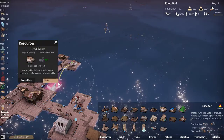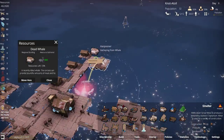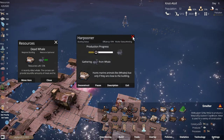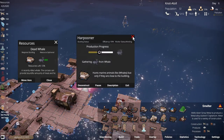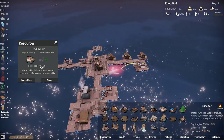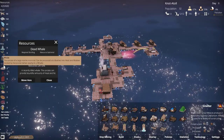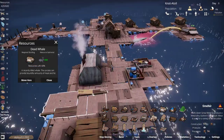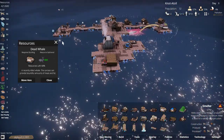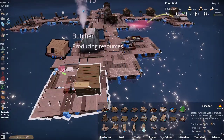He also gathers oil from things. We are currently whaling right now and getting a bit of whale from the harpooner. He isn't super productive — he's kind of slow, but he's producing. We're going to have to let that tick away. While he gets the whale, the butcher can use it. Made some meat and some blubber. Get that meat going because that's important.